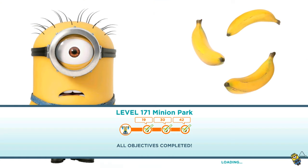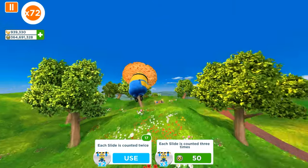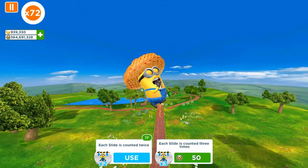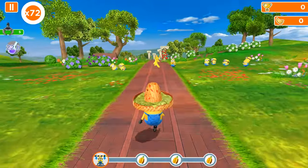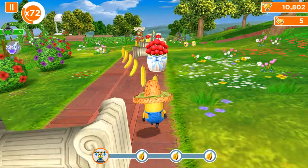Hey guys, and welcome back to GameBot. Today we are playing the old version of Mini Rush, and we will activate three love scooters in the Minion Park map. This means that this is the old version for Windows on PC, and we are going to show the props and minigames.